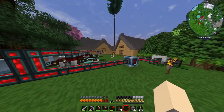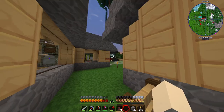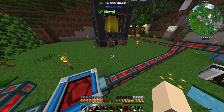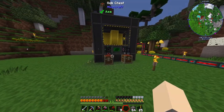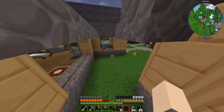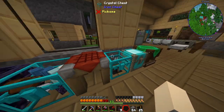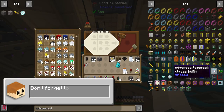I might also start powering our void ore miner with it since we'll have so much extra energy. One more thing before we get into the base changes — I want to make a bunch of energy cells to store up some of this power. To make an advanced power cell, the advanced ones can stack together with link cards.